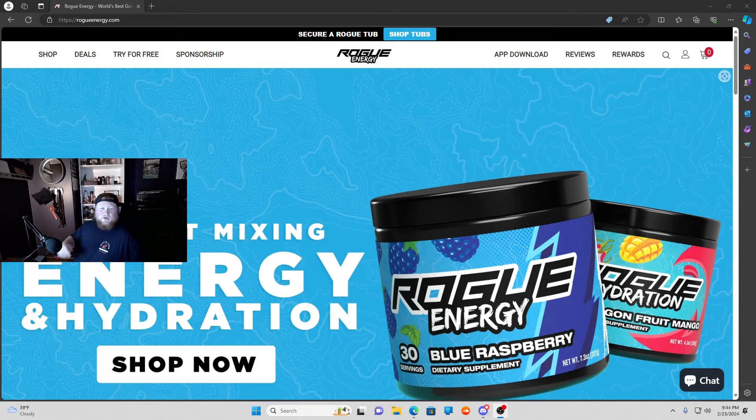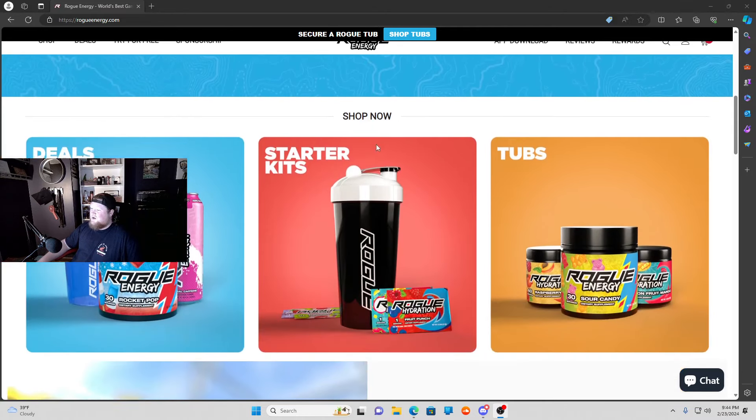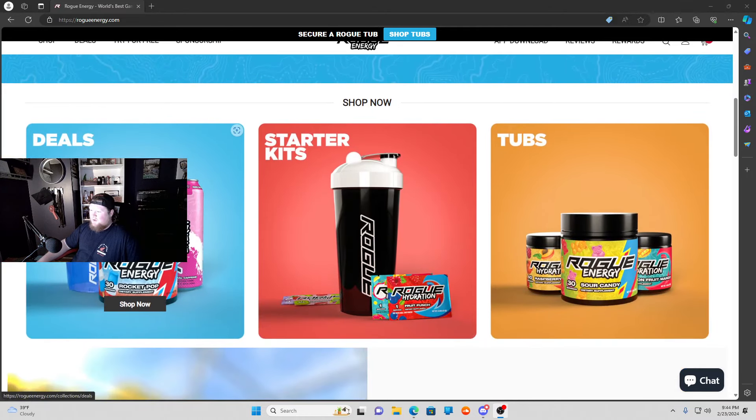Alright everybody, before we get to the video I just want to talk about Rogue here. So I'm working with Rogue. If you're wondering what Rogue is, Rogue is an energy drink company that supplies gamers with what they need when they're gaming. So if you guys come to the website, they've got a bunch of stuff. We've got a whole section for deals — you've got starter kits, so you can get your shaker and your sample packets, or you can get a shaker and a tub.